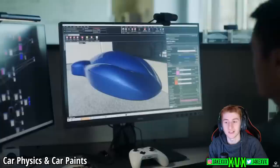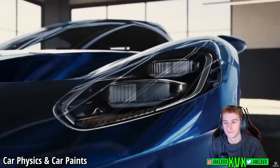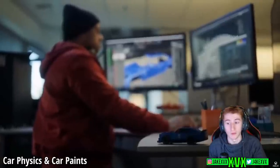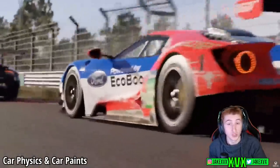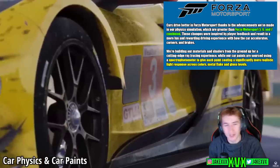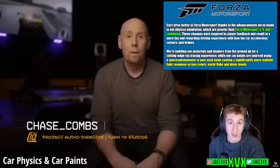They are building materials and shaders from the ground up for a cutting-edge ray tracing experience, and all car paints are sourced using a spectrophotometer to give each paint coating a significantly more realistic light response across colors, metal flake, and gloss levels. Cars will also have context-aware damage and dirt build-up unique to each vehicle, simulating paint thickness, chipping, directionality of damage, and realistic dirt accumulation.